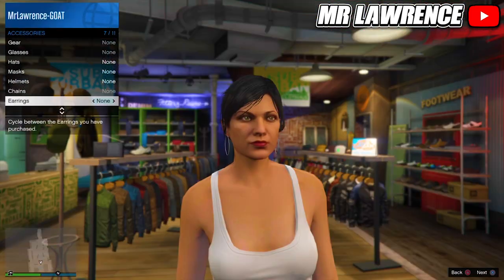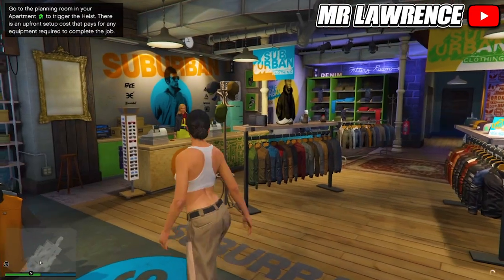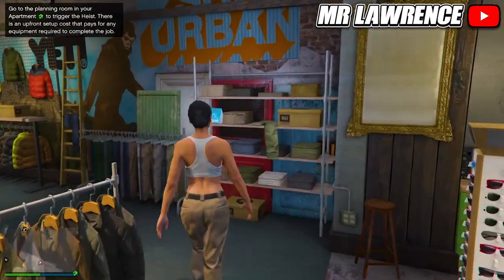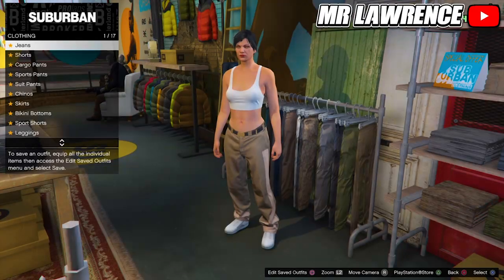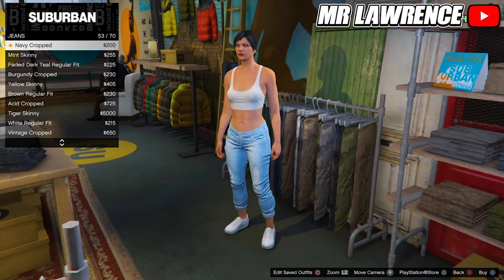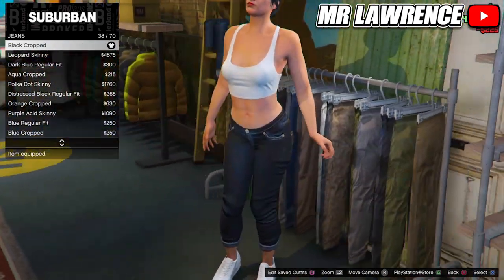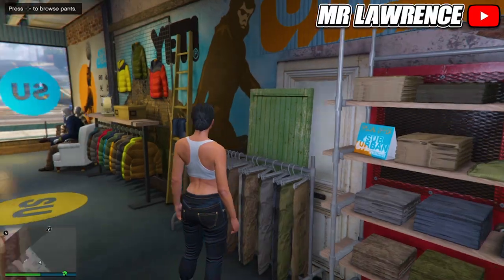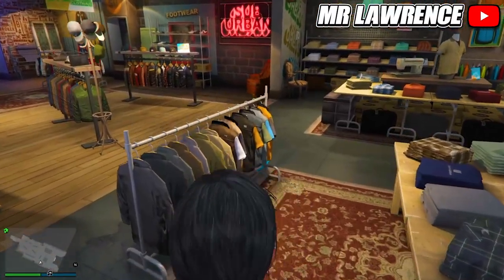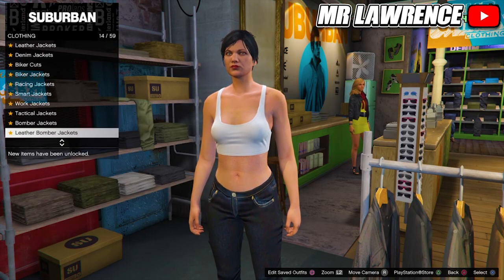When you are at the clothing store, make sure you have no accessories equipped. Then go to Pants, Jeans, and purchase the Black Cropped. Then go to Tops, Leather Bomber Jackets, and purchase number nine.